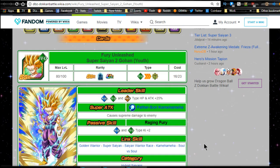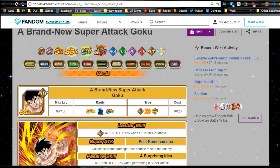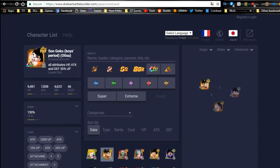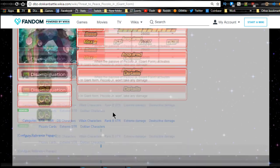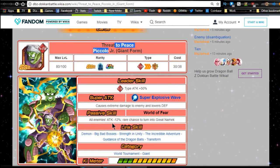Hey guys, today we're going to be talking about the new Dokkan awakenings coming with the new World Tournament. We have new Dokkan awakenings for Super Saiyan 2 Gohan from the first World Tournament, a brand new super attack Goku with the feet Kamehameha from the 13th global World Tournament, and Piccolo Jr. giant form from the Dragon Ball saga summon. We'll talk about their new forms and some team building for each of them.